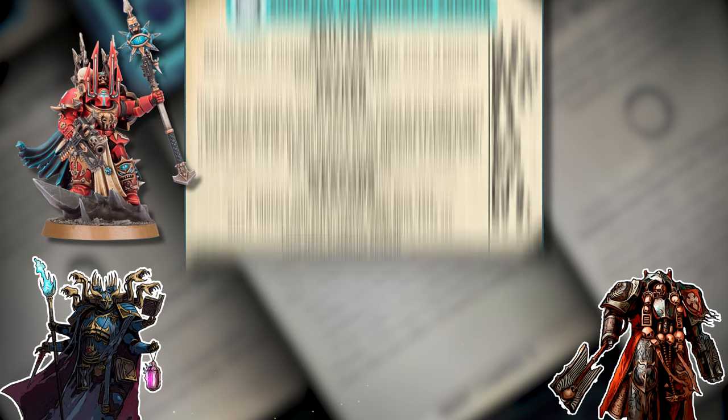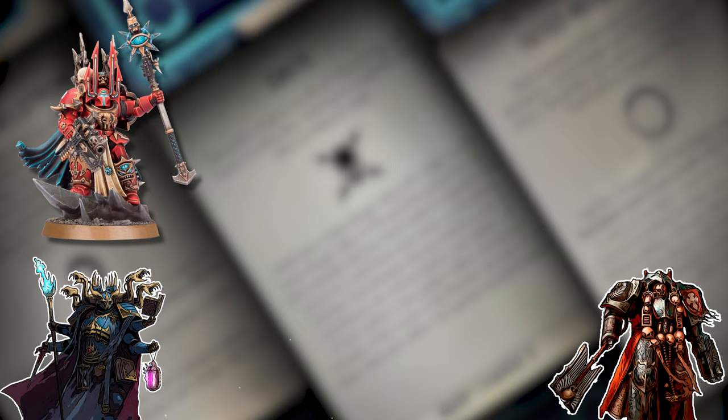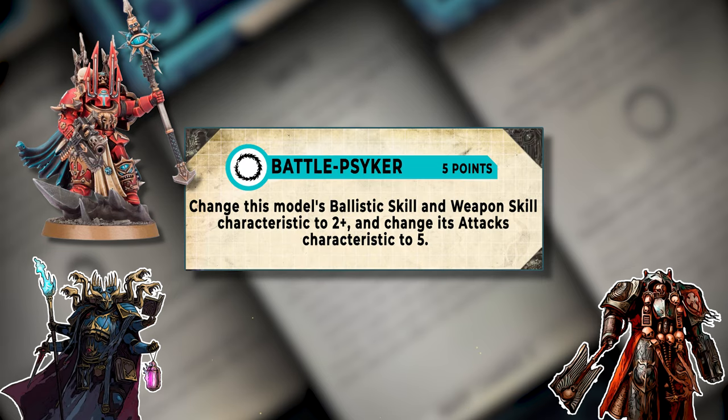To start things off we're going to blow two CP on this character to give it a relic and a warlord trait. This used to be quote-unquote free for Thousand Sons to do — now it's really rough to be spending two CP on a character like this, which is very unfortunate. We're also going to spend some points to upgrade it to be a Battle Psyker, which allows the sorcerer to have weapon skill and ballistic skill of two-plus and ups their attacks by one to a base of five. And that's only five points to take.